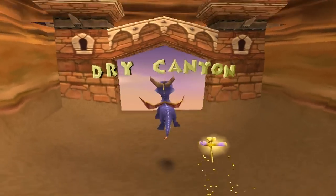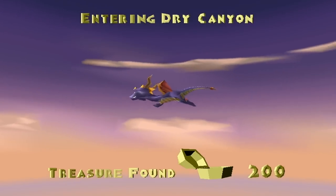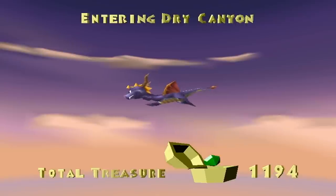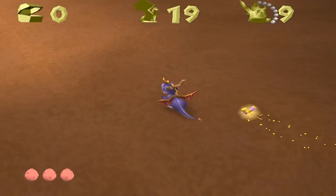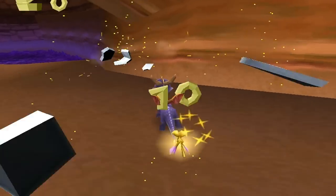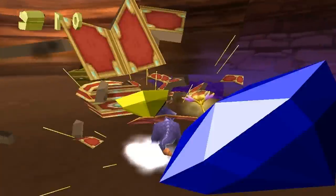Hello everyone, CrashBanditspart12 here, aka DingoCrash, and today we're going to Dry Canyon — this is the first level in the Peacekeepers homeworld. This level is going to be quite long compared to the first levels of the first homeworld. Actually, compared to Stonehill, yeah, compared to Stonehill this is like a massive level.